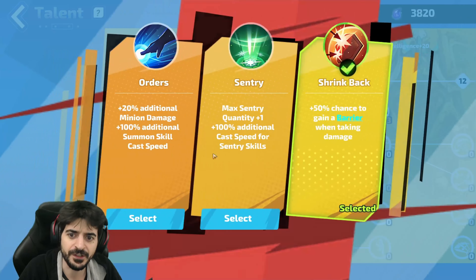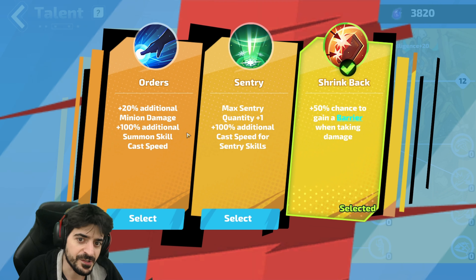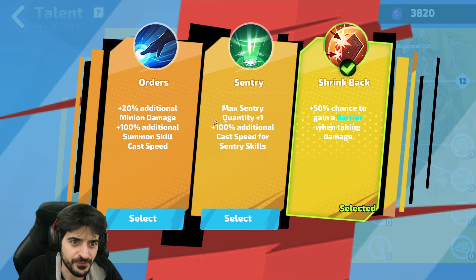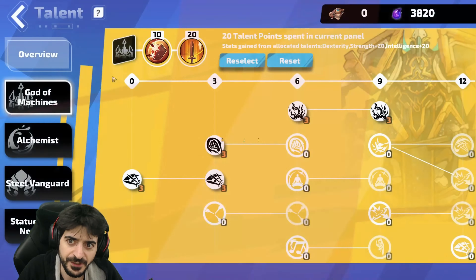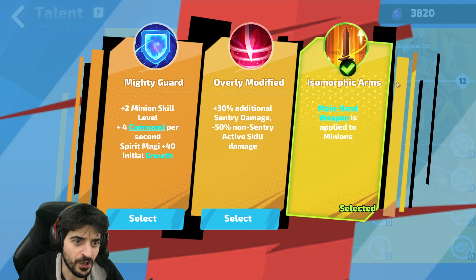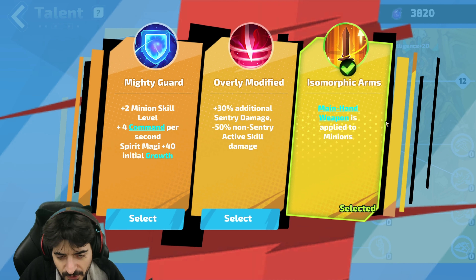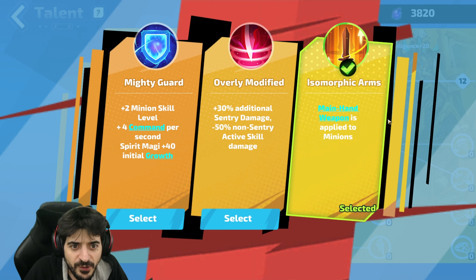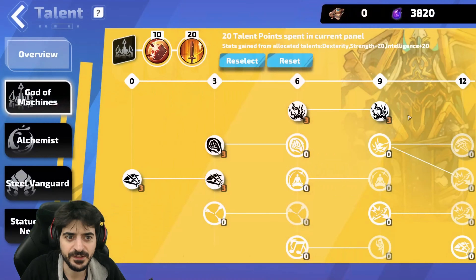We started off here. I do have a pedigree — we'll get to that later — that gives me Orders, so that's why we have Shrinkback. But if you don't have that pedigree and you don't really need it, you just take Orders here instead. You need Isomorphic Arms. This is a very important part of the build, as it will double or triple your elemental's cooldown reduction and damage from your weapon. So if you don't have this, you're doing it wrong.